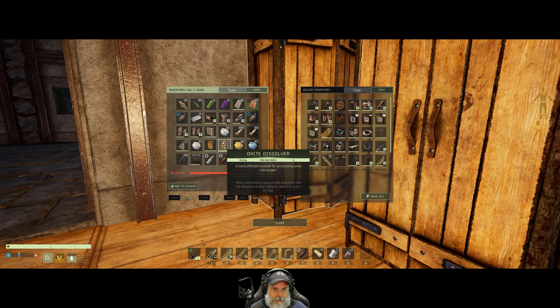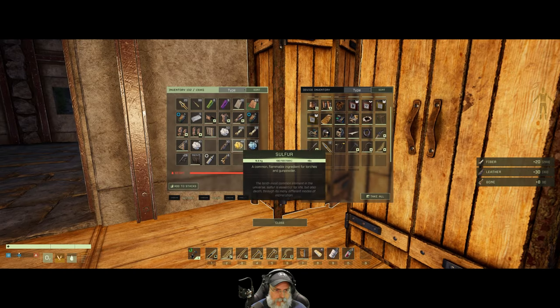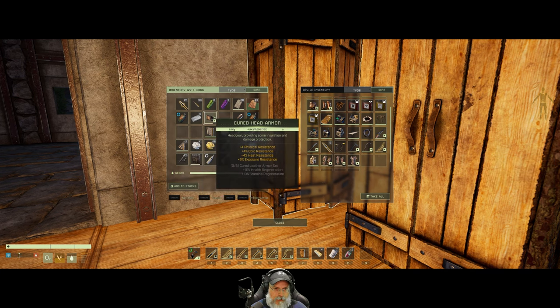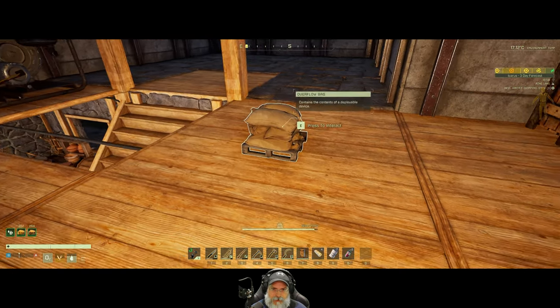Oh wait, there's my oxide dissolver - I guess I did pick that up and save it. We have two now. We don't need these at all, let's get rid of these. I want to put the extra armor in there - this is like an equipment thing - and the rest of this can go downstairs.